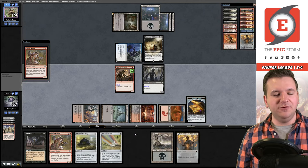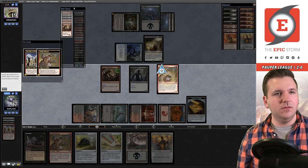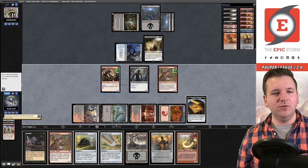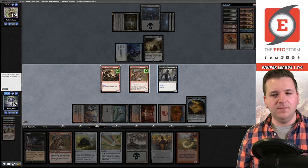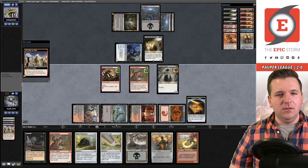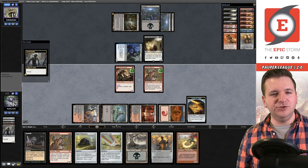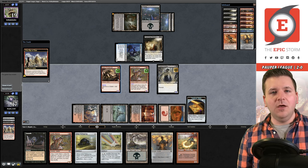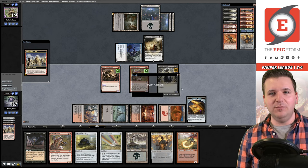We show them they're dead. We go get Flamewave Invoker — I can never remember the exact name. We make infinite mana, and our opponent concedes. We're off to Game 2. I think we just submit the same 75 against the black deck. Nothing went wrong with that one-land hand — just gotta have some faith, a little George Michael in your life.